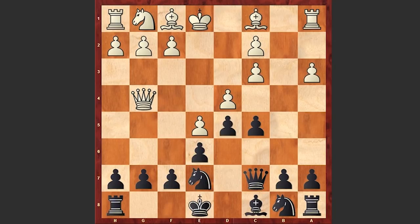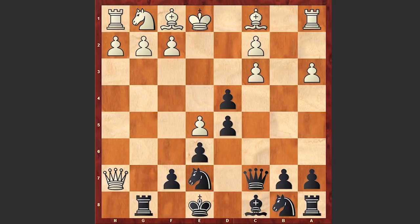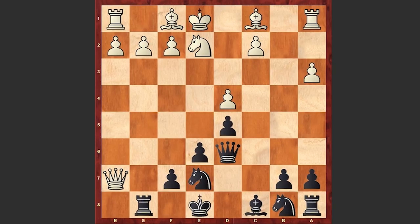Ne7, allowing Qxg7 — Black is going for the poisoned pawn variation. Rg8, Qxh7, and cxd4. Ne2, acting against the Qxc3 move. Nc6 — of course Qxe5 won't give Black anything. Moreover, after cxd4, Qd6, Bf4, white can gain advantage.